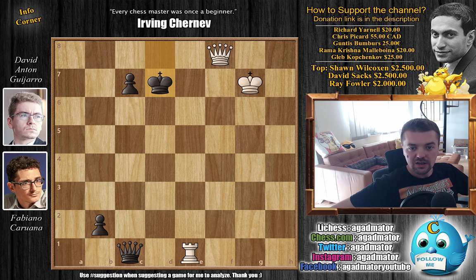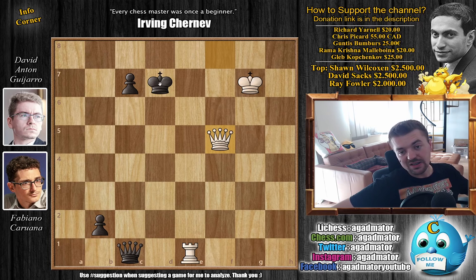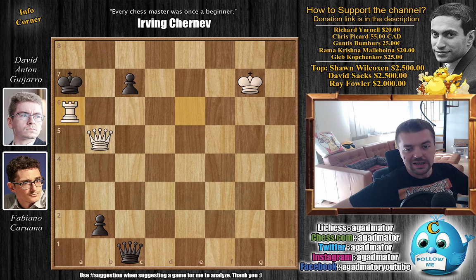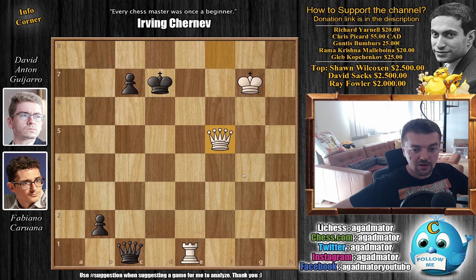Now b3 with f6 by Fabi, b2, f7, and now c1 queen. The problem for Guijarro is that Fabi will not capture immediately — Fabi brings the queen into the game while still having a rook on the board. King to d7. Feel free to pause the video and try to find the quickest way to victory for white. Fabi played queen to f5 check — it's a bit different than chasing the king with queen checks. It was in this position that David Anton Guijarro decided to resign, as it's basically mate in four: after the king moves, rook to e6 check, king b7, queen to b5 check, and whatever you play you're getting mated — rook to a6 is mate. So after queen to f5 it's mate in three.